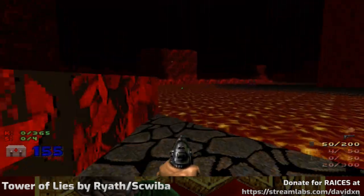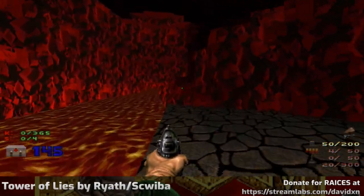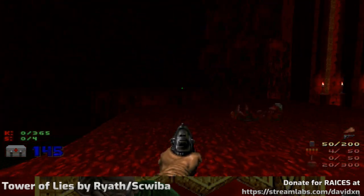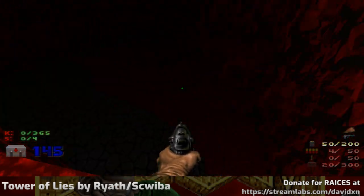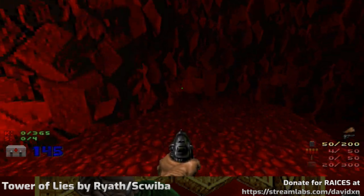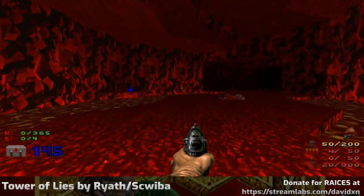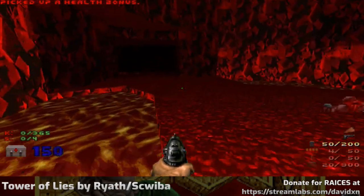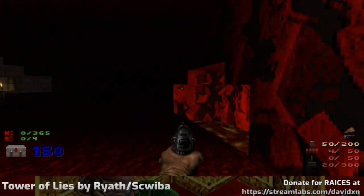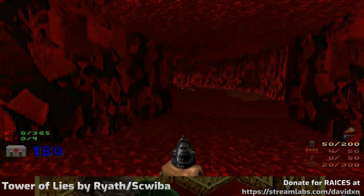We've got some lava — always the way in Hell. I'm just looking to see if there are any secrets right from the start. This looks quite promising, following the trail. There we go! A health potion, just what I need. I think I may be in the basement of the Tower of Lies by now.